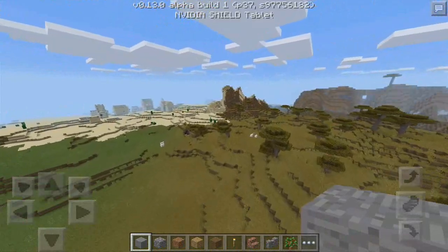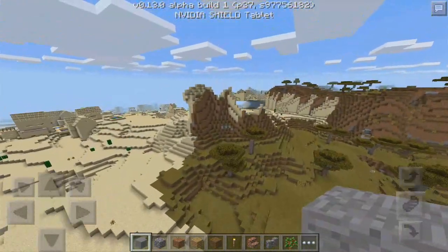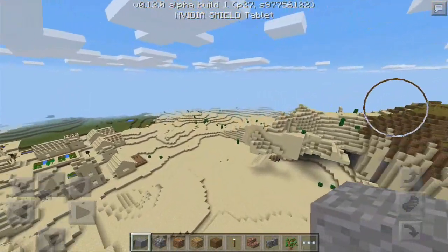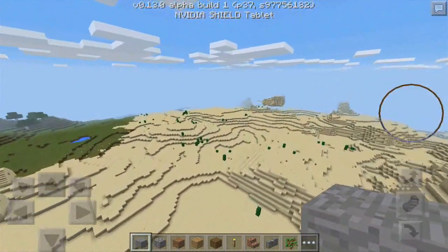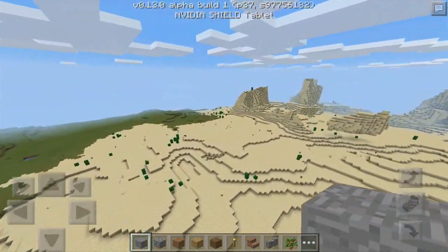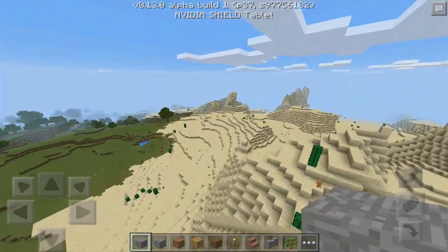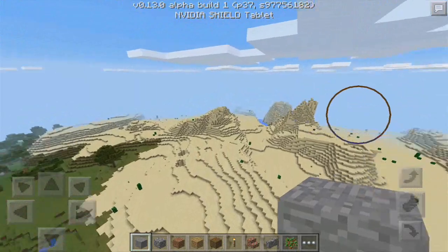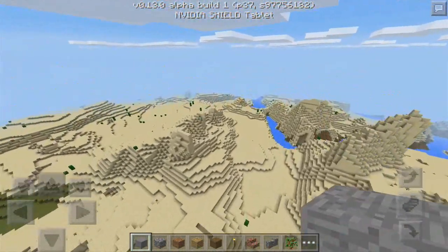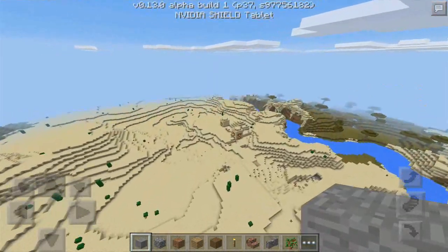These desert temples spawn in random desert biomes. Just head over past the villagers, go around it, and keep heading this way. There's so much desert biome here, so much sand everywhere — and oh, there we go, look at that, we have found it!